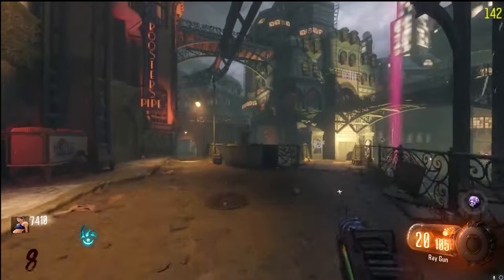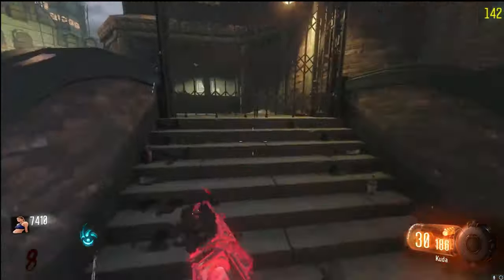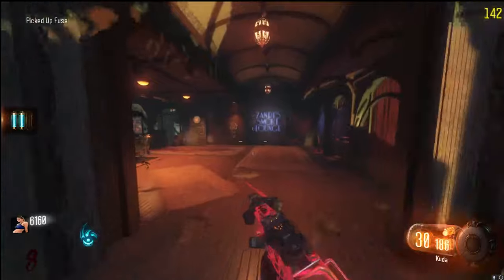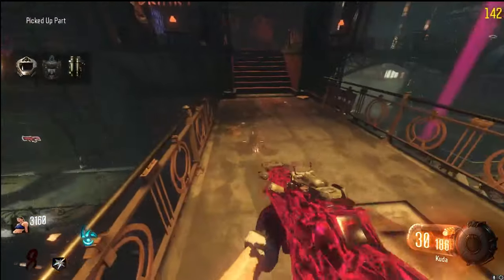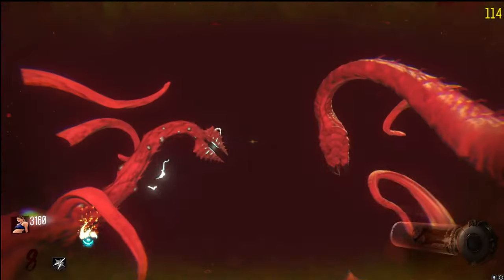I needed to go to Canals anyway to grab the second fuse, which is right there. I'm also going to grab Double Tap and the shield part that's up there. Then I made my way into the Footlight District because I needed to turn Juggernog on.